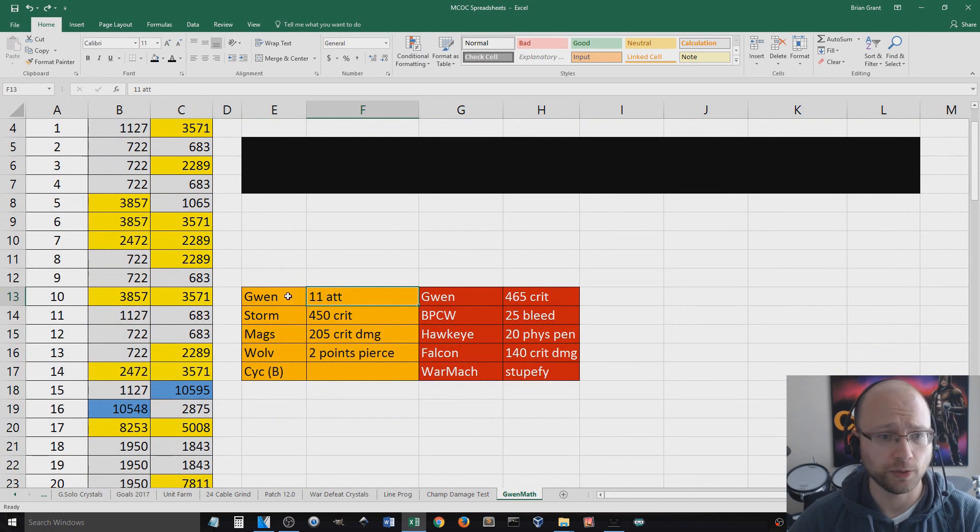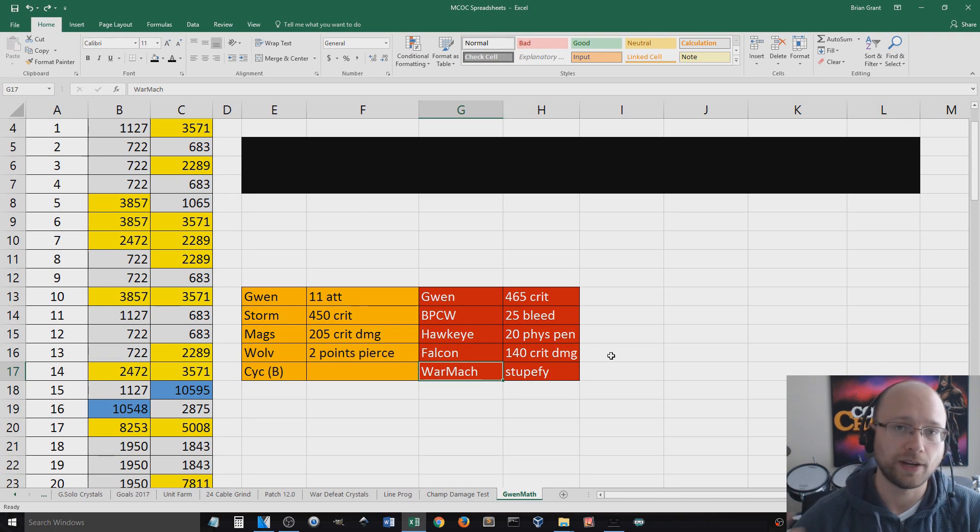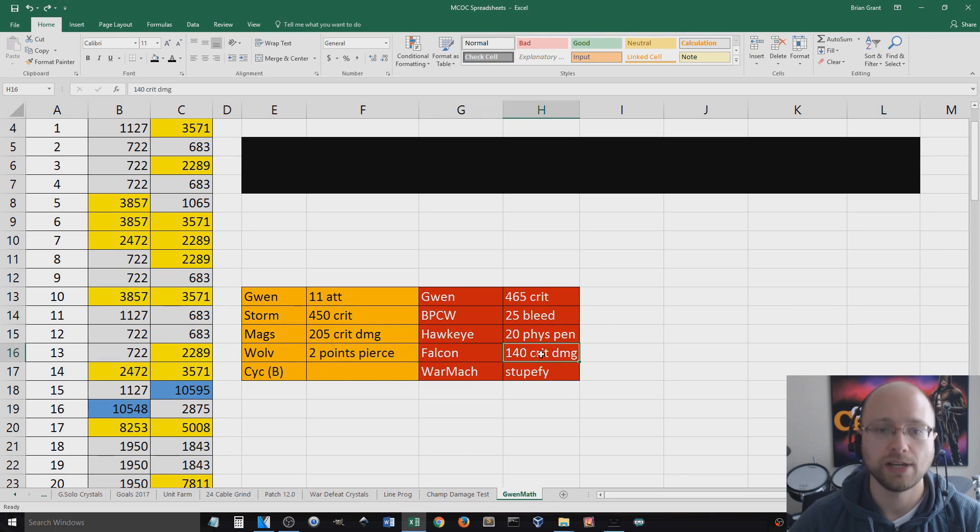For the mutant side, I was working with Storm, Magneto, Wolverine, and Cyclops — pretty standard for a mutant synergy team, though I was using the wrong version of Cyclops and only a 3-star Wolverine, so this could actually be slightly better. The bleed synergy team was Black Panther Civil War, Hawkeye, Falcon, and War Machine — the best bleed synergy team I could personally put together. It gave a nice bounce of crit, bleed, and crit damage, while also adding physical resistance penetration with Falcon's synergies.